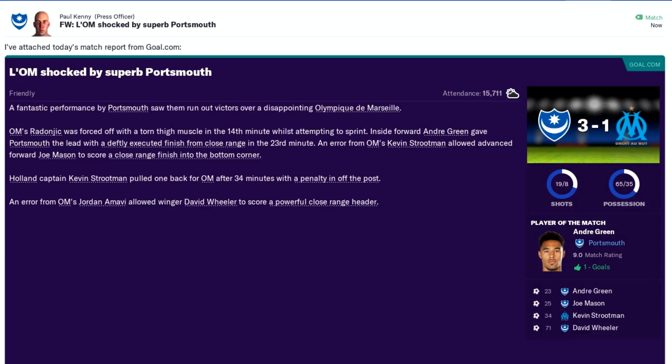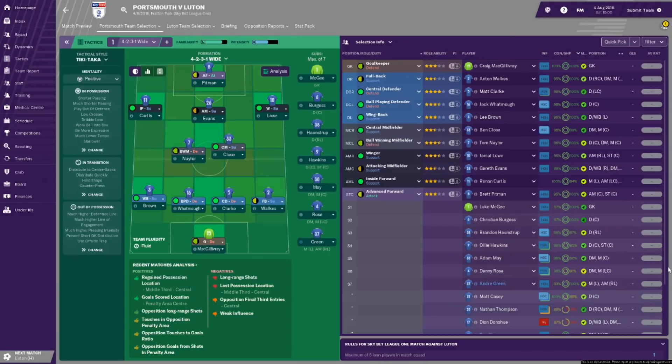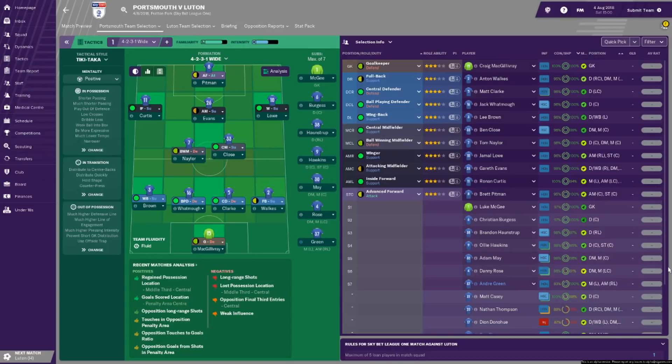Well, here we are — the first game I'm going to take charge of Portsmouth in Football Manager 19. It's a big game: Luton Town at home, who have been newly promoted from League 2 last season. This is going to be quite a difficult game to start off the season with. Craig McGillivray starts in goal, Anton Walks at right-back because Nathan Thompson isn't fit enough to make the bench. Matt Clark and Jack Watmore are at centre-back, Lee Brown at left-back, while Ben Close and Tom Naylor play the two central midfield positions. Jamal Lowe starts on the right with Ronan Curtis on the left.